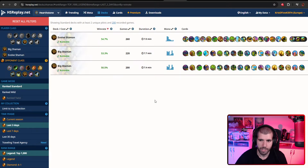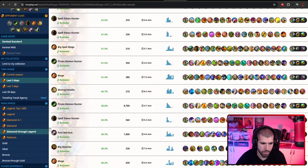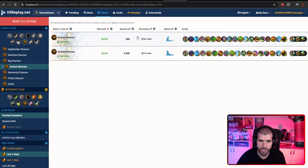Here's what the stats look like for the last 3 days in Top 1000. Evolve Shaman is the best Shaman deck up there - we can see it's the fourth best deck. We can also see it from Diamond to Legend - it's not as amazing here, sitting around these parts. This is not the exact same list, but it's still 56% win rate with a very big sample size, so definitely nothing to scoff at.